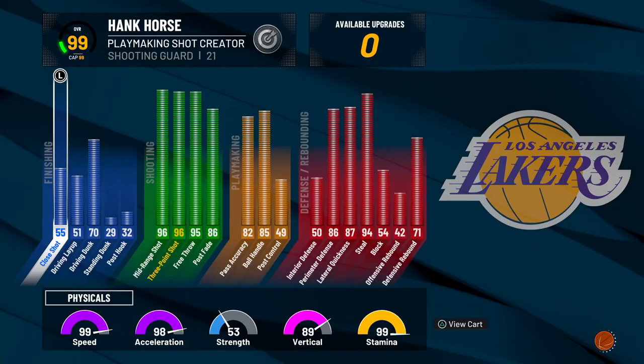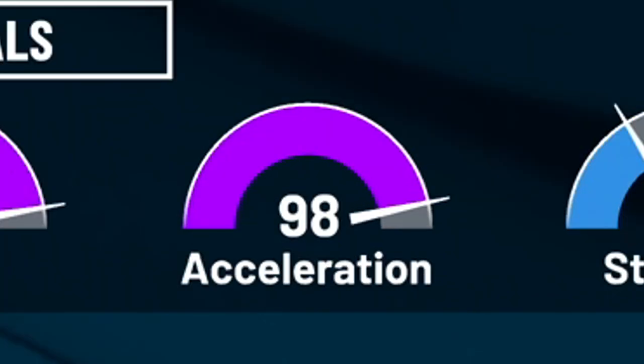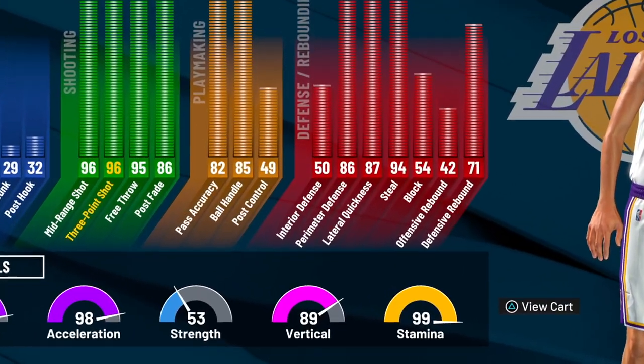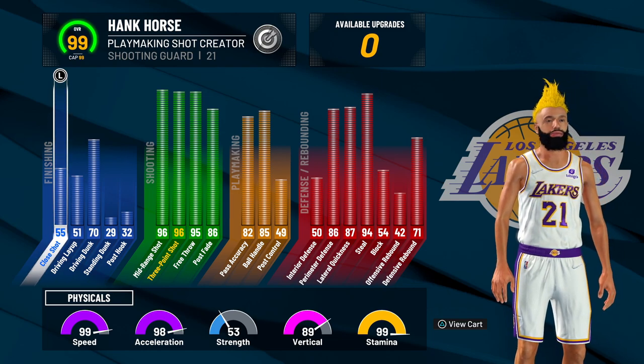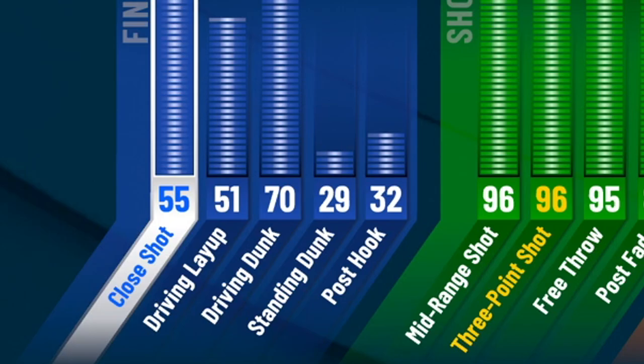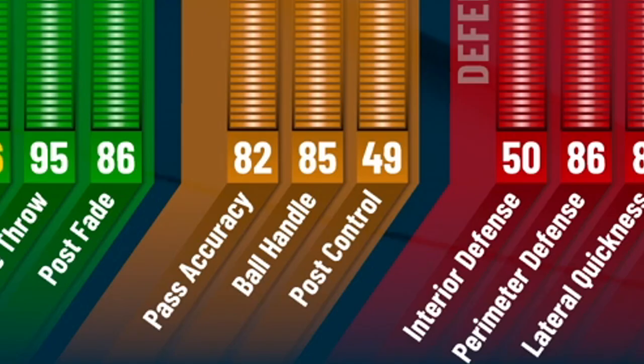It is absolutely broken. Now for the stats, as you can see, we get a 99 speed, 98 acceleration, and an 89 vertical. That is absolutely insane. Now I am a 99 overall, but I get a 70 driving dunk, a 96 three-pointer, 96 midi, 85 ball handle, 82 pass accuracy.